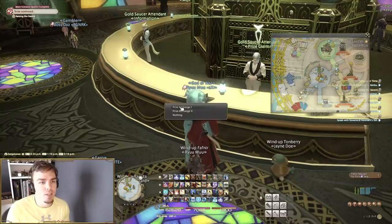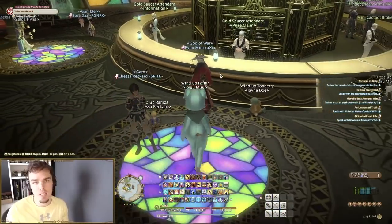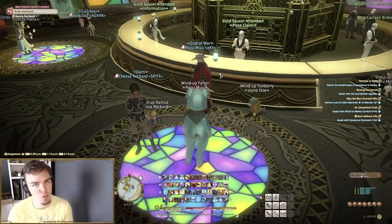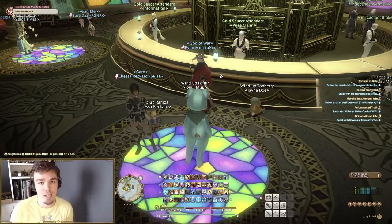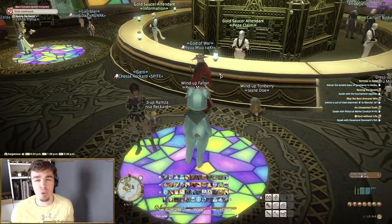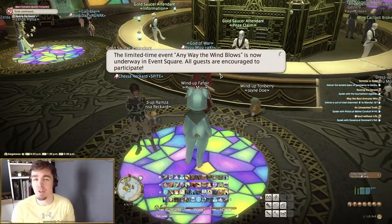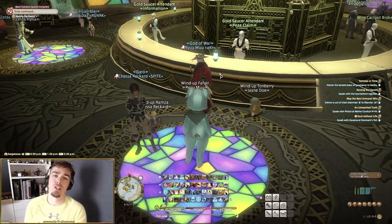Over at Prize Claim you can see all the different things they sell — all sorts of glamour, mounts, and they're constantly adding new items. No matter what they add, whether it's a million or two million MGP, you know you can make over 100,000 every single week, so you just do the math. Fenrir should take you 10 weeks or less at under an hour every single week. I hope this helps and makes things easier for those of you wondering how to get MGP without spending a ton of time. This is how you do it. Feel free to leave any additional tips or tricks in the comments below. My name is Chris with Work2Game — thank you so much for watching and I'll see you next time.